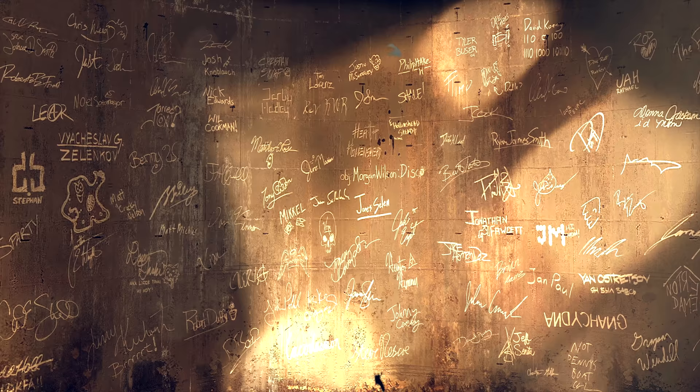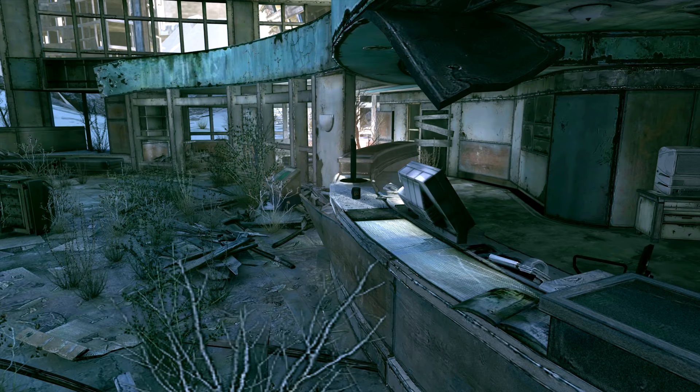Now tucked away deep into the game is the hidden id developer room, which we'll get back to later on in the video, but amidst the dev signatures we can find the signature of one Cacodemon. This is obviously a nod to the Cacodemon from the Doom series, which I would say is an iconic enemy — although how it managed to sign this is beyond me.